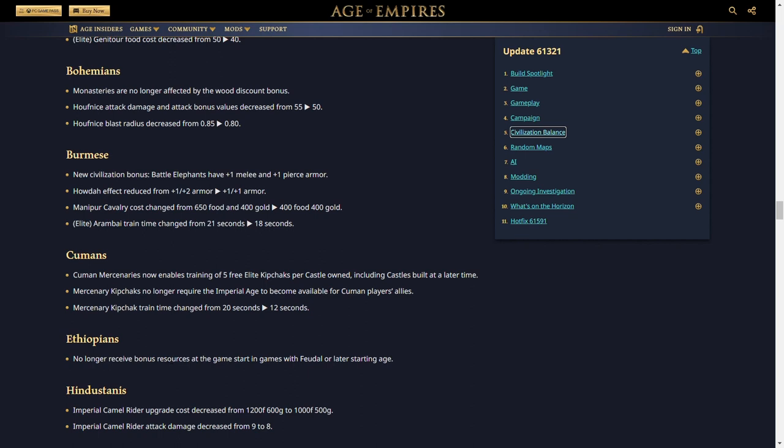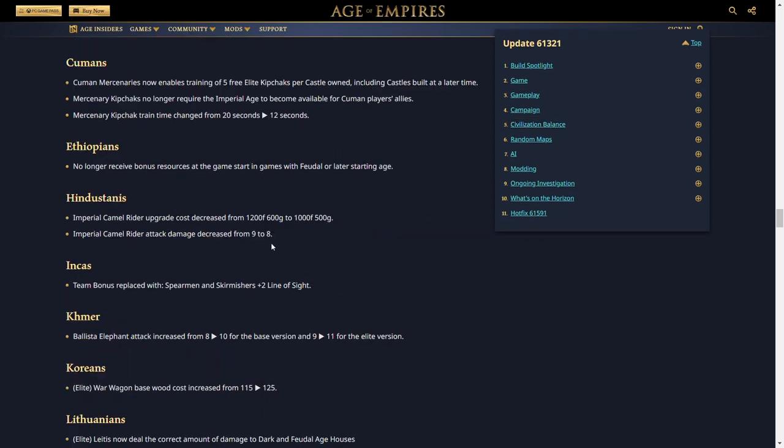Ethiopians no longer receive bonus resources at game start in games with feudal or later starting age — the developers are targeting Empire Wars format. The Hindustanis, previously known as the Indians, received changes in the DLC including a new unique unit. Imperial Camel Rider cost decreased from 1200 food and 600 gold to 1000 food and 500 gold — a buff allowing the upgrade much sooner. Imperial Camel Rider attack damage decreased from 9 to 8, a slight nerf to compensate, but since they do 18 bonus damage to cavalry, minus one attack doesn't amount to much.